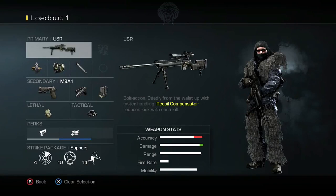We get a look at the USR sniper rifle — a bolt action sniper. Very interestingly, it says it reduces kick with every kill, so each kill gives it less recoil and makes it more accurate. That's a really interesting progression mechanic.